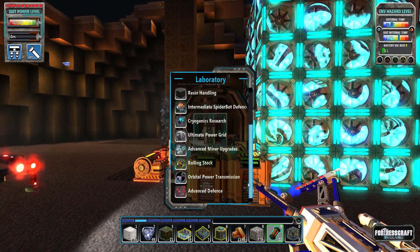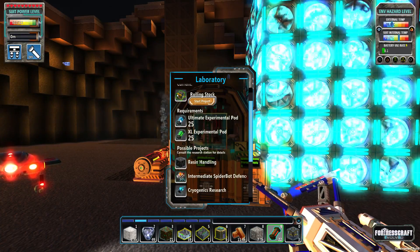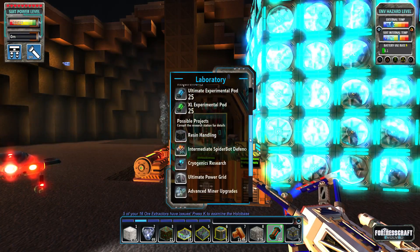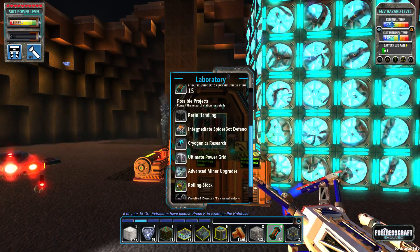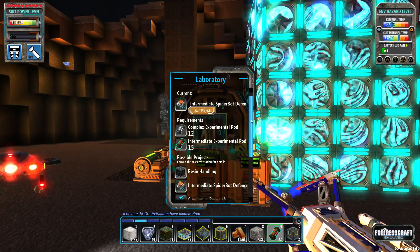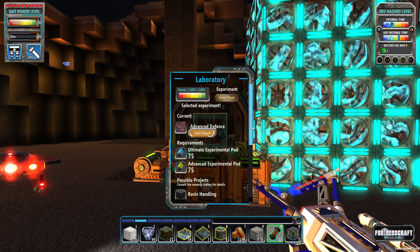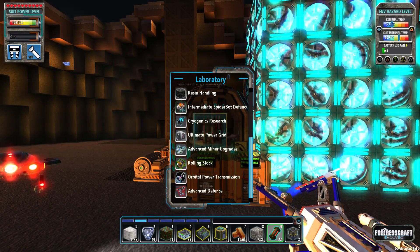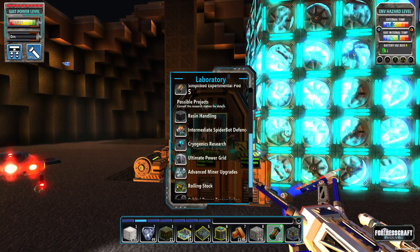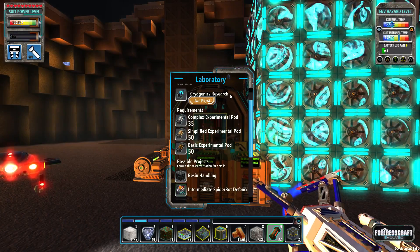Next thing we're going to do is take care of all these really cheap research items. This one's only about 50 pods, so we'll go for the rolling stock. I believe there was another cheap one - yeah, the intermediate spider bot defenses, just 12 to 15 pods. I'll go ahead and do these cheap ones quick so we can get the lower-tier stuff out of the way.